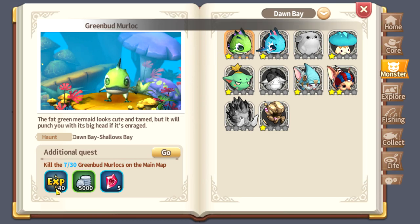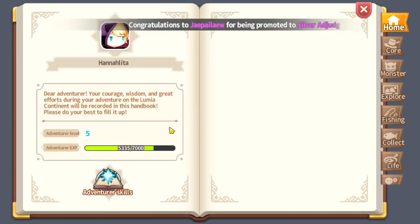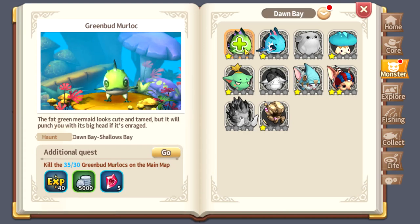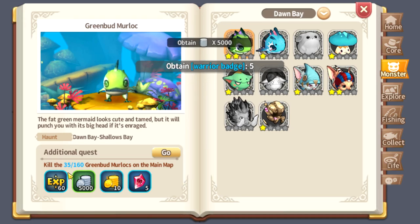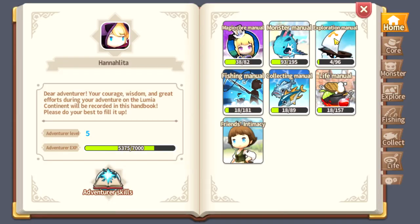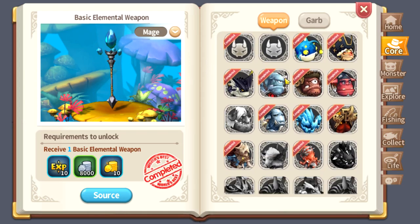If you want to kill 30 more you can have an experience of 40. By doing this your Adventure skill will gain a lot of experience. I already killed around 30, so I received another 40 XP on my Adventure Handbook.